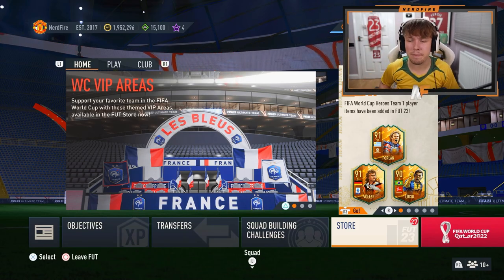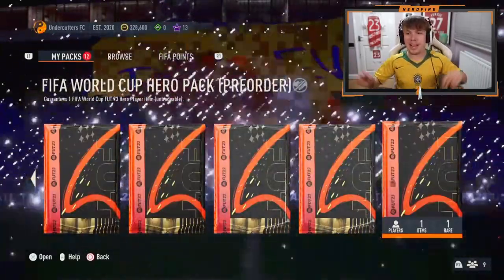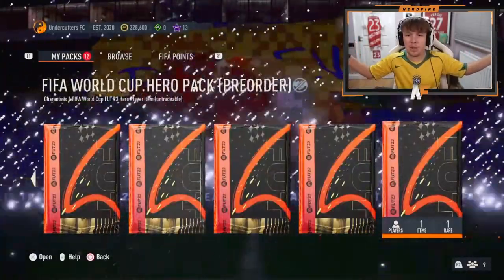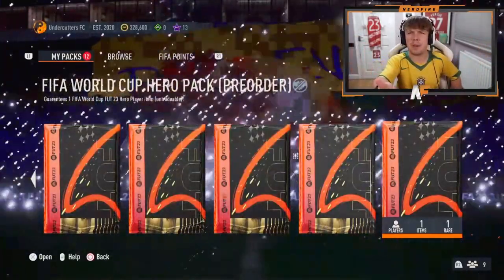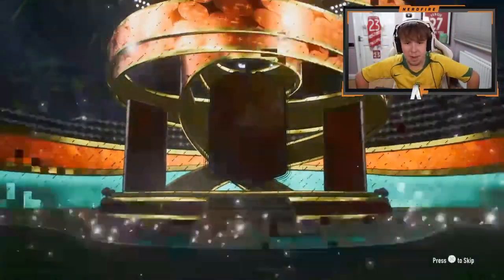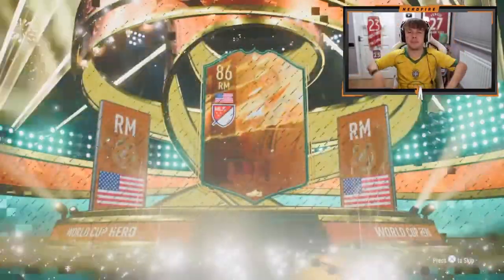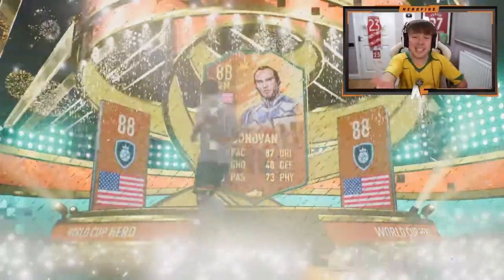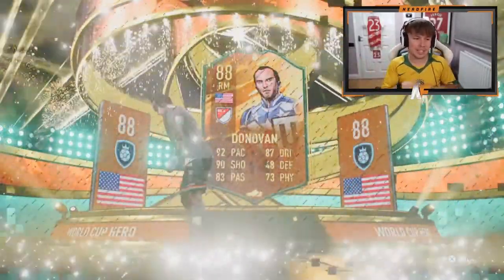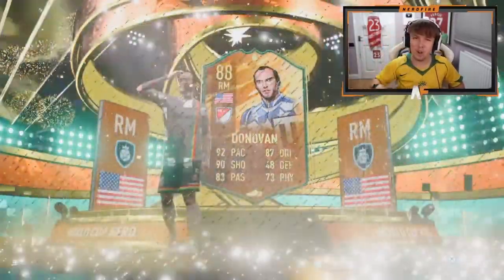Shout out to my very good friend Mr. Luke Pingu - I'm sure you guys know of him. He's got his welcome pack. Ignore the lights in the background, his PS5 is absolutely broken - it even comes across through share play which doesn't make sense. He's got his hero pack, let's see what he gets... he's gonna be the same as mine - Donovan! That's actually such a good card considering he can play striker: 92 pace and 87 dribbling is sick.